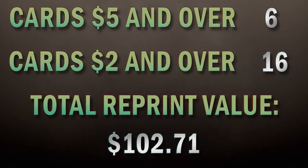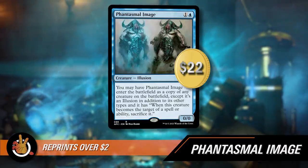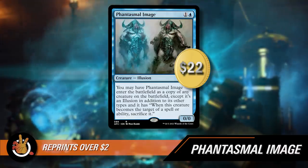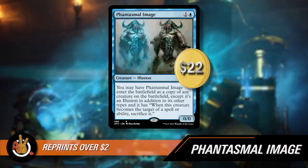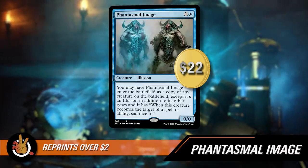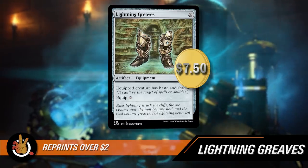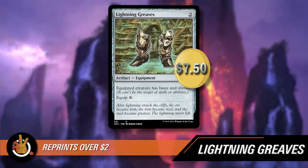There were 16 cards above our $2 threshold. First out the gate is Phantasmal Image — it rocketed up to $22 but it's incredibly good: a clone effect that costs only two mana. Sometimes you don't care that it gets removed when targeted because you've already gotten the value. Next is Lightning Greaves at $7.50 — a commander staple for protecting creatures and giving them haste. Then Fellwar Stone — really excited for this reprint, a classic two-mana rock that pretty much any single deck wants to play.